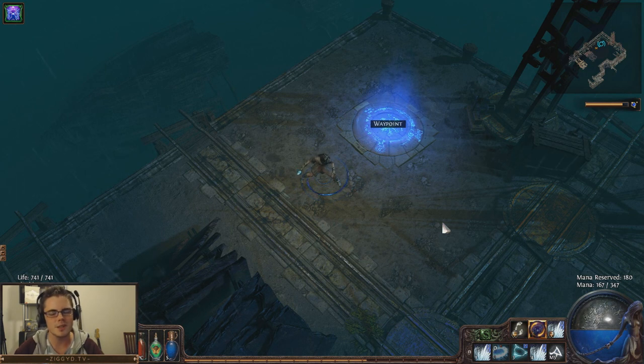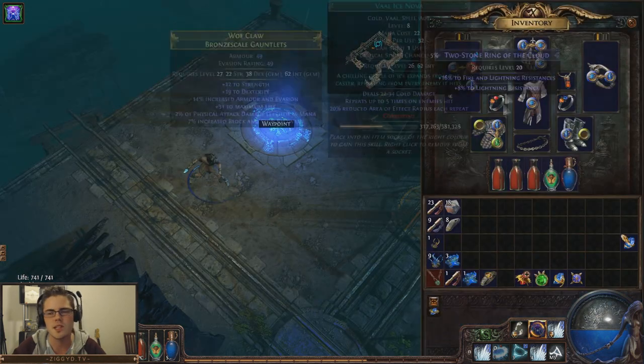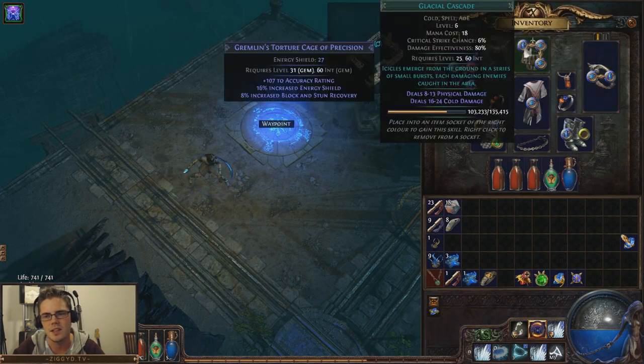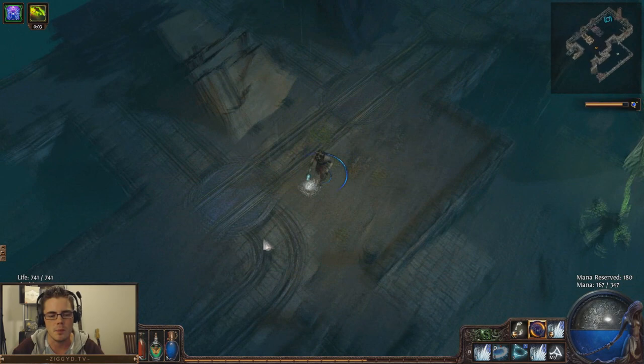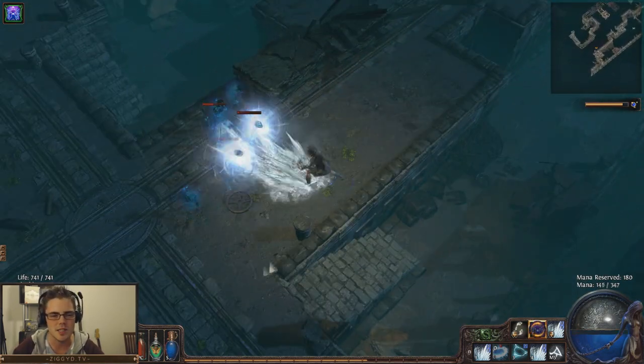At first I thought this kind of just looks like Freezing Pulse — what's the real difference? Sure, it doesn't have a projectile tag on it, but it seems to function pretty similarly to Freezing Pulse. But after actually playing with it for a while, I've decided that this is actually a very interesting skill, and it has some pretty unique mechanics that I'll go over in this video.